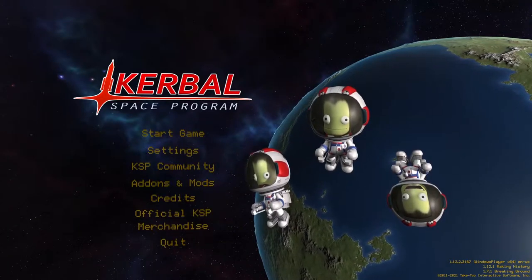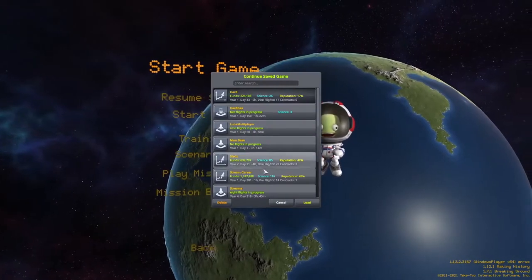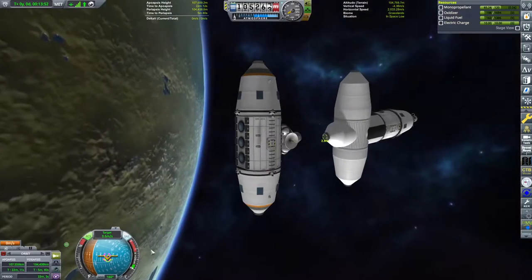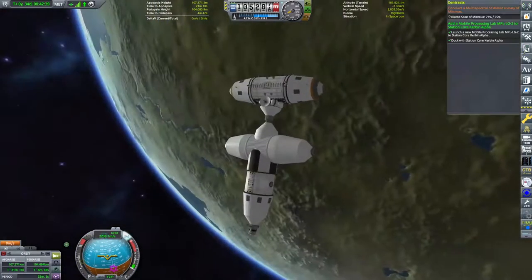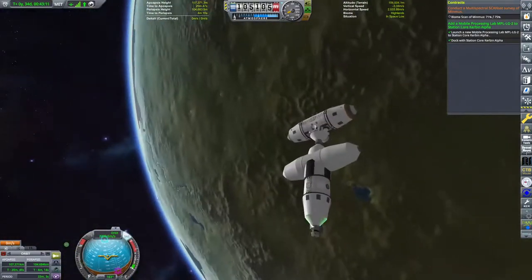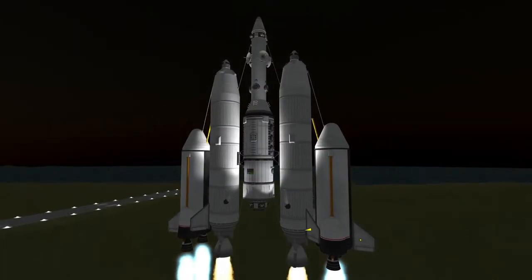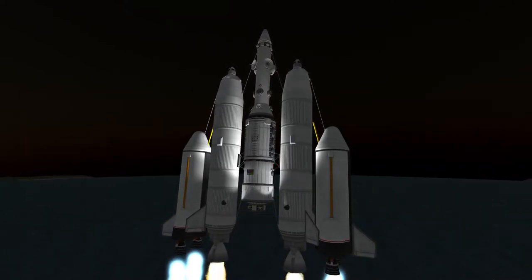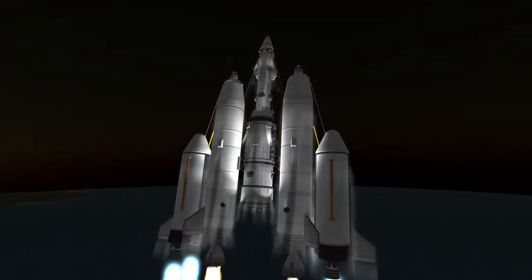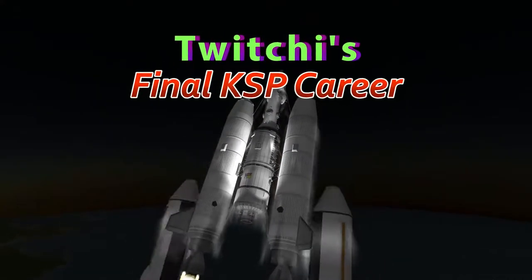Hey guys and welcome back to Kerbal Space Programme! My name is Twitchy and last time we spent the majority of our episode launching a science module into low Kerbin orbit. Today we're going to send two prefab objects up to Minmus and the Mun, all in aid of moving tourists around the Kerbal system much easier. Welcome to my final career.